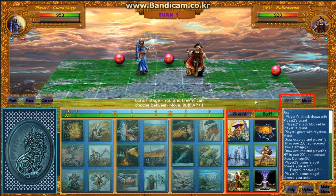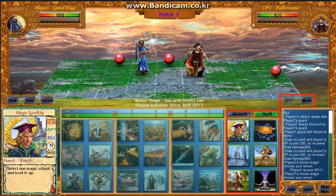At the bonus stage, you can choose one action from three actions. First is moving — moving consumes 1 AP and you can move on the map by a maximum of 4 grids. Second is AP plus 1, which just earns 1 action point. And the third action is buff skills — you can use one of your own buff skill cards.